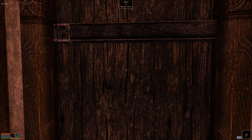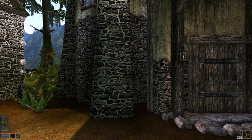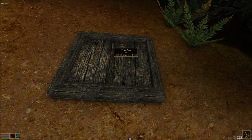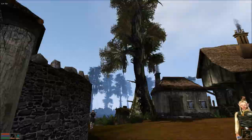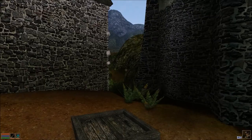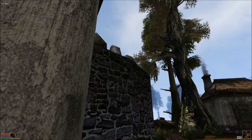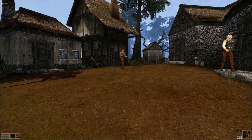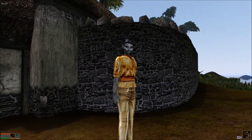Let's head on out into Seyda Neen proper. Press J to see our journal and review what you've been told. You could check out Arvel's Trade House up on the left, and then you're on your own — good luck. So we are literally on our own here. We're in lovely Seyda Neen, a swampy little town in the middle of nowhere pretty much. And guys, this is where we're going to end for our first episode ever of our Morrowind series, but I really hope you've enjoyed this beginning episode of a fairly long Let's Play.